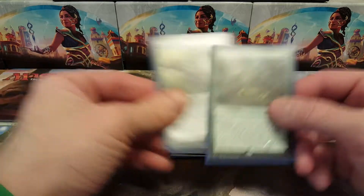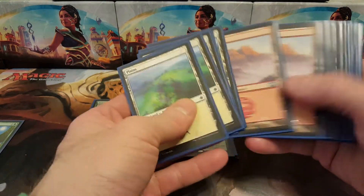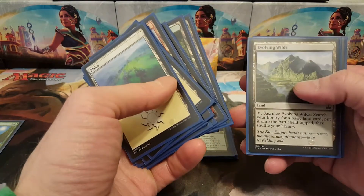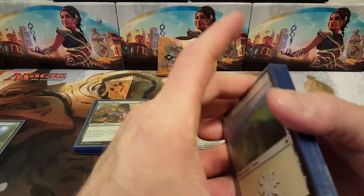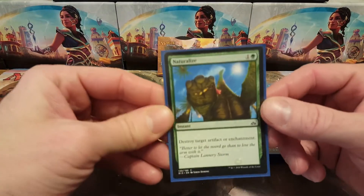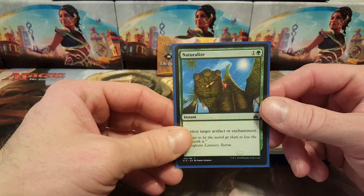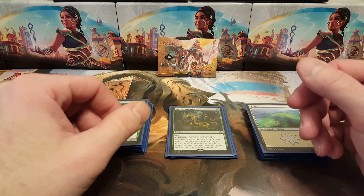For artifact I had Strider Harness — costs three but equips for one, gives plus one plus one and haste. I went 40 cards with five plains, four mountains, six forests, Evolving Wilds, and a Rootbound Crag. Evolving Wilds and Rootbound Crag were really good when I only drew plains and needed red or green. The only sideboard card I really used was Naturalize — got two of them and it helped every once in a while, but it's definitely a sideboard card since not everybody's running enchantments.